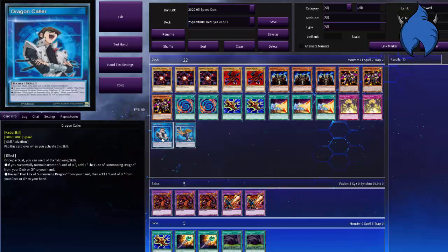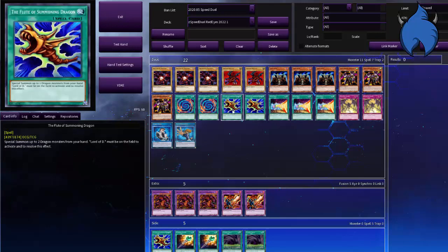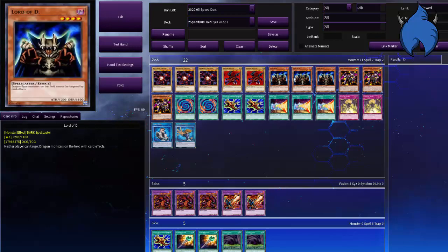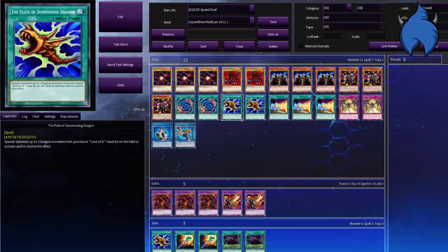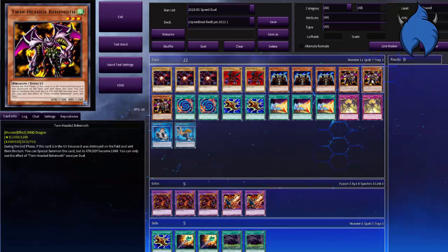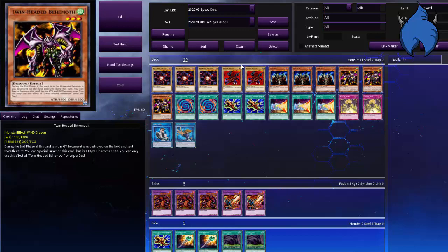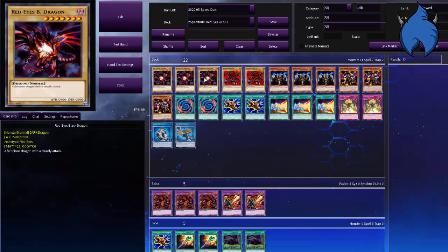This deck focuses on two things: spamming out Red Eyes or Dragon Crawler. If you don't know what Dragon Crawler does — summon it, search Flute of Summoning Dragon; if you have Flute, search Lord D. You bring Lord D out and you should have dragons in your hand. Even if it's not one of those, you have Twin Headed Behemoth, which is just another dragon I play as a spare monster — it can also count as tribute fodder. Lord D then brings out Twin Headed Behemoth or either one, setting up a good big play.